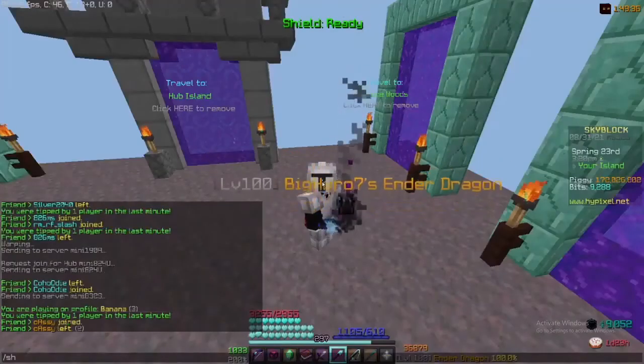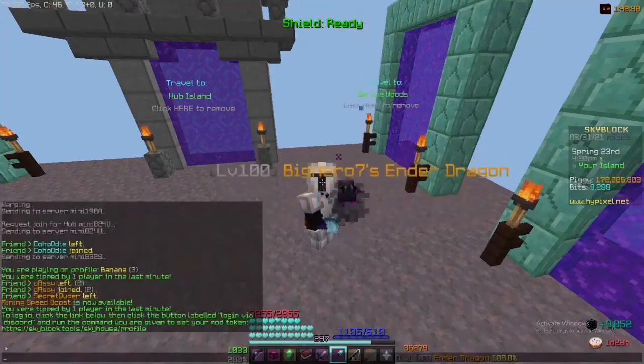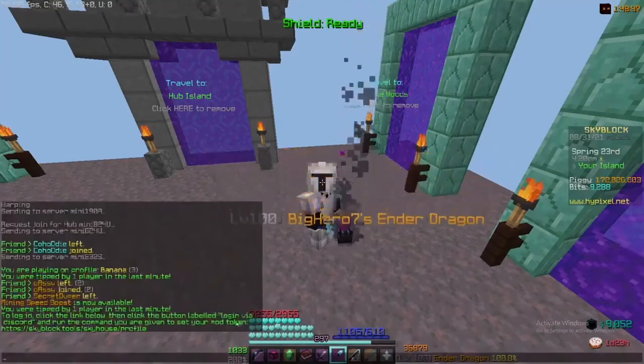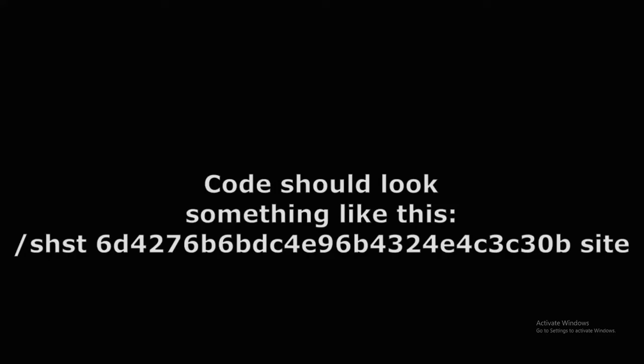There are a few commands I would like to go over. Slash sh is to open the main GUI. Slash skyhouse login will send you a link to a site where you can copy a key and paste it in-game to get access to the mod. The key should look something like this.